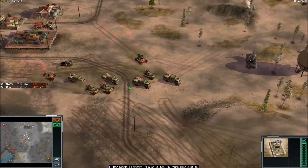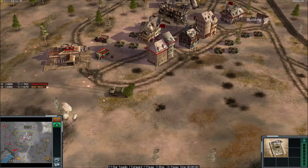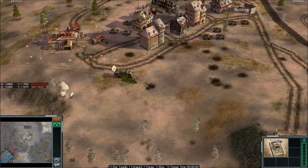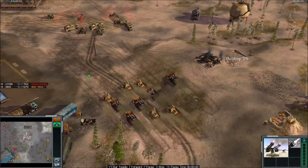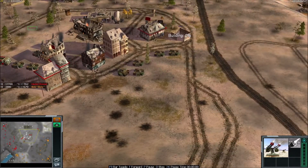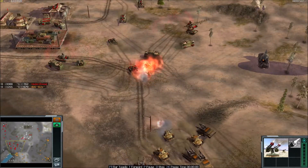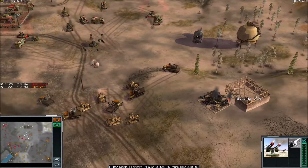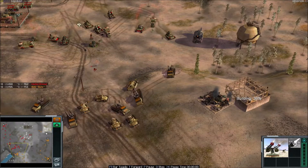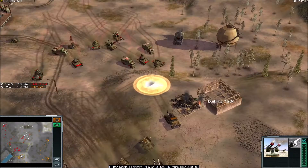Freestyler has a big army, so BigSize may be thinking twice — maybe this is not the right time to engage. We have a gap bunker from Freestyler; looks like he wants to extend even more and take these supplies too. Because now BigSize is busy attacking Freestyler from the left corner, this might be a good time for Freestyler to expand for another supply.